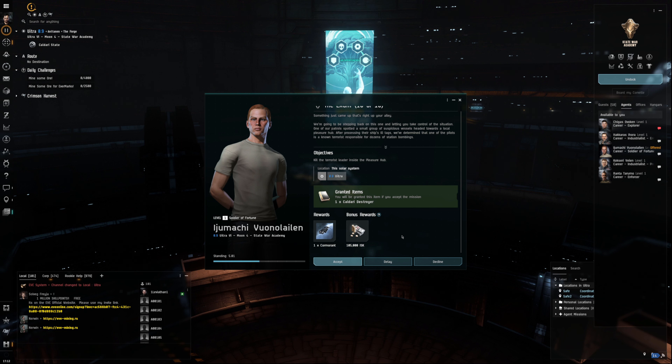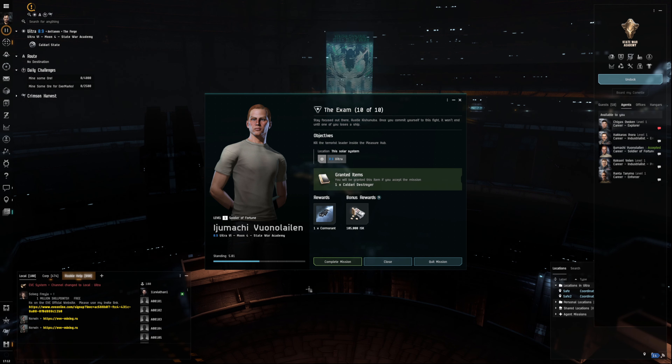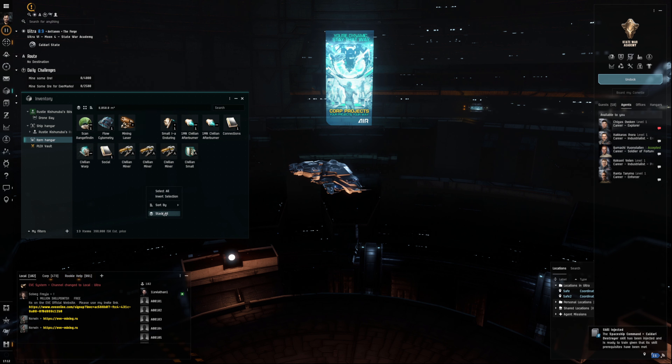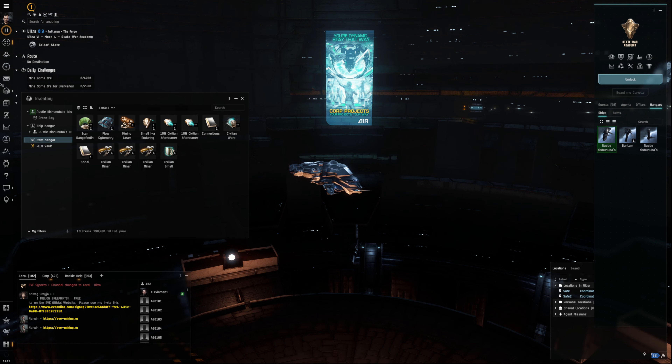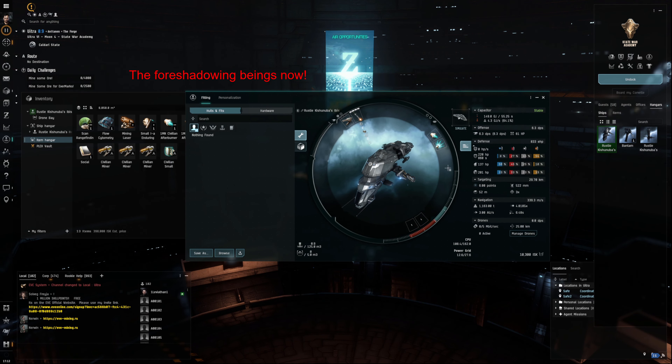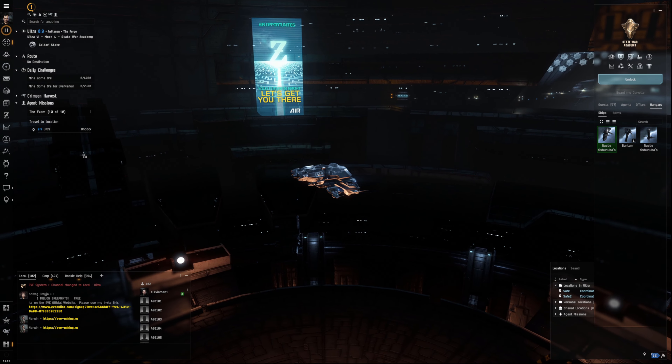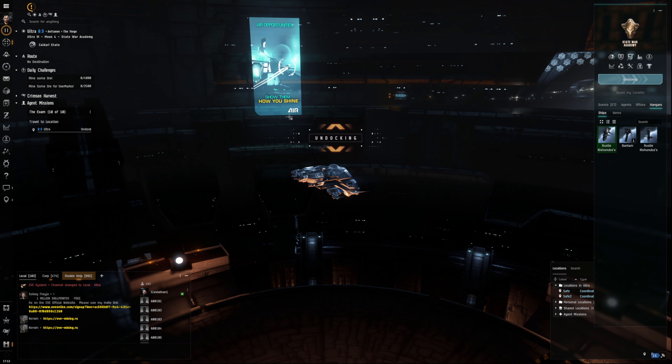So we've got our last and final mission. We're going to be granted a Cormorant as a reward, and we're going to be given the Caldari Destroyer skill to be able to fly the Cormorant. So we need this to be able to fly it. We accept this. We now have to go to a different place, which is fine — it's going to tell us how to get there. Remember back in video two or three, we went through how to jump, but it doesn't even look like we need to jump — we're just going to a site.